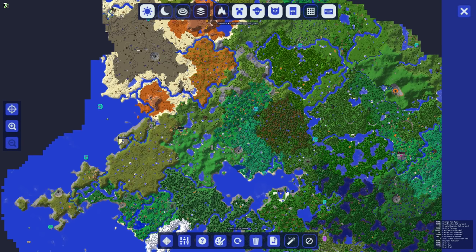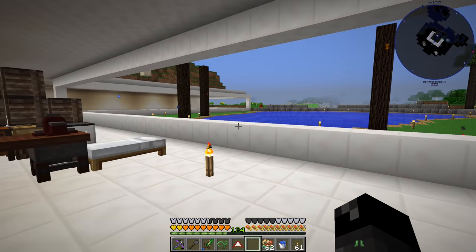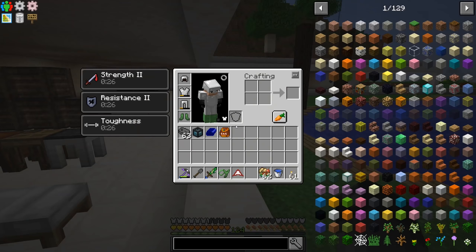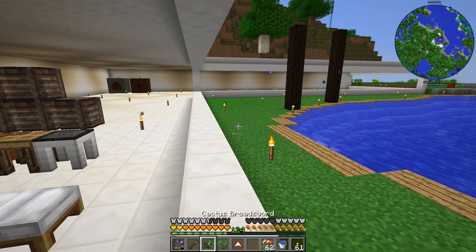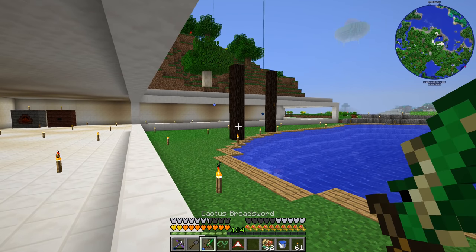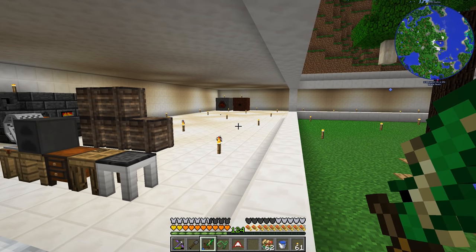This one also had spawners in it - cave spider spawners. So I didn't really explore that one either. I didn't feel like that was something we wanted to do right now since we only have unenchanted iron armor and we're not even wearing real armor on our feet, it's just to prevent fall damage. So yeah, we'll go check that out later when we have more armor and more damage. This cactus broadsword isn't the greatest either.